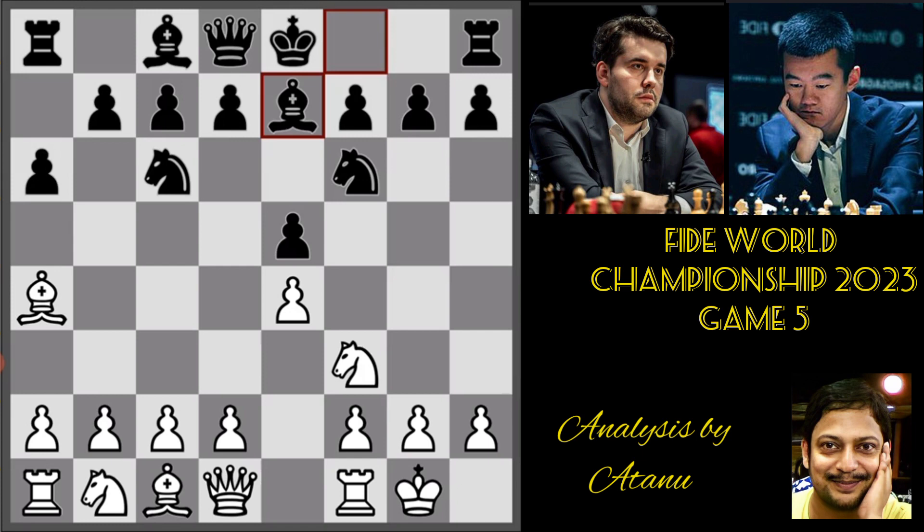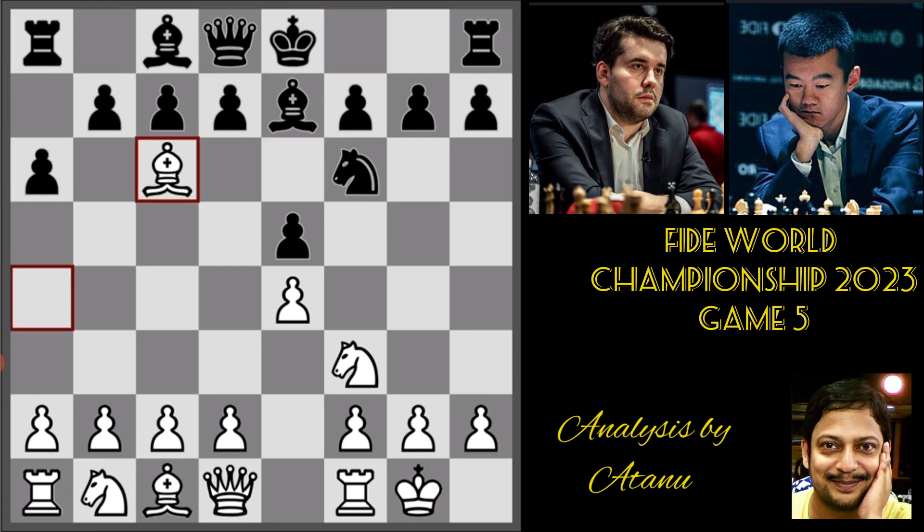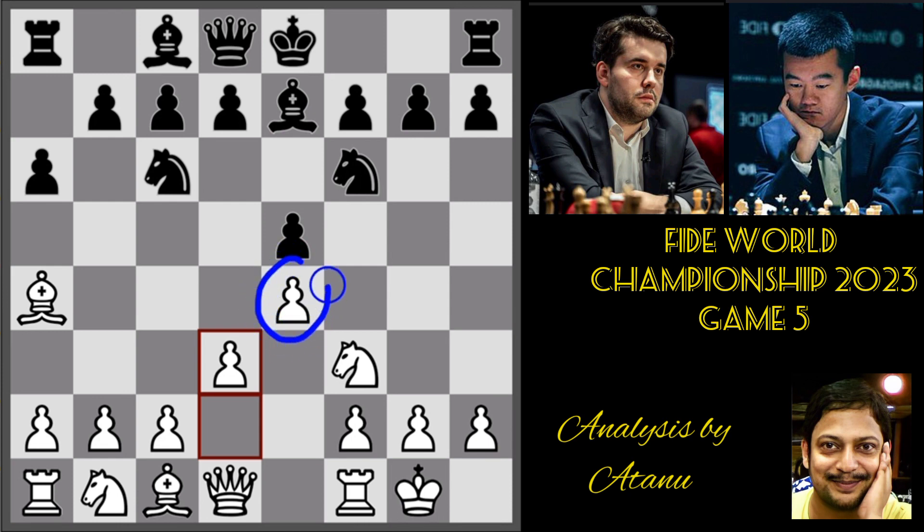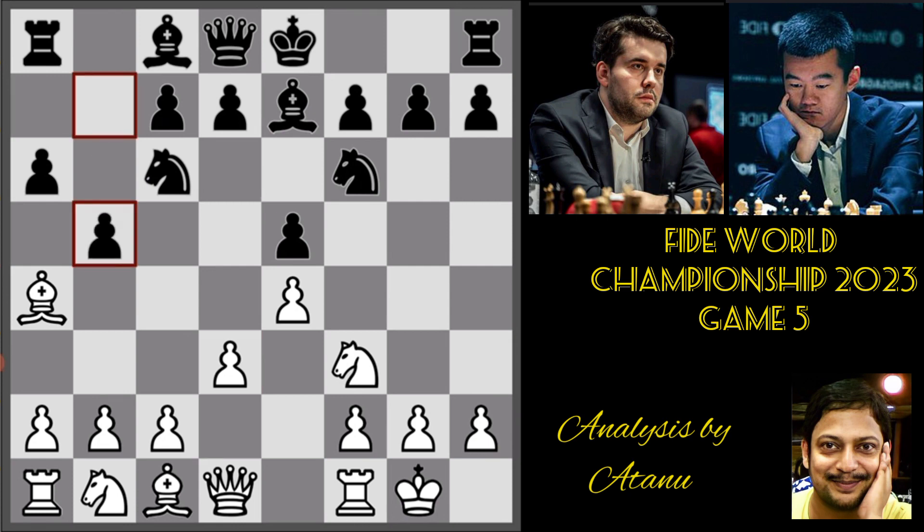In the first game, White had taken on c6, which was a surprising and rarely played move. In this game, White played d3. The move d3 protects the e-pawn and White threatens to capture Black's e-pawn after removing the defender — Bishop c6 followed by Knight takes e5. Black responds by playing b5 and White retreated Bishop b3.